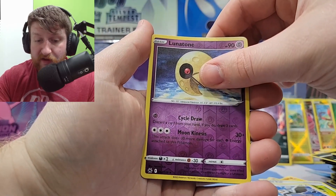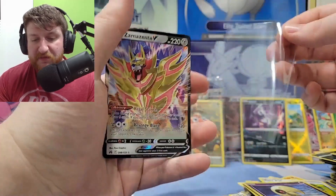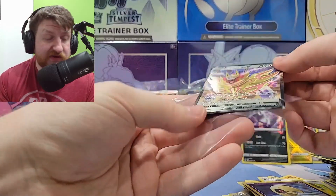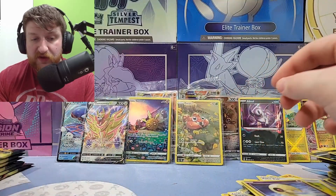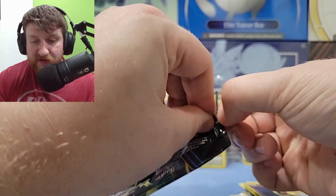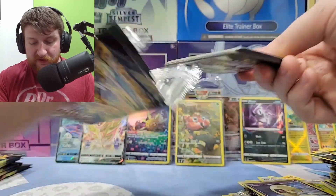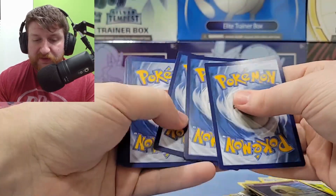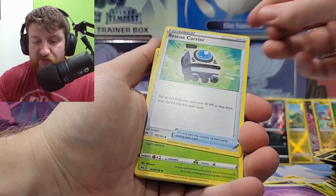Lunatone — and the last card. The first pack of this box is definitely not doing as good which is scaring me. I really liked the first ETB and this second one is not doing it for us — just kind of duds. We got the Solrock but haven't done anything good otherwise. But if we just keep on doing pack tricks we should be good, because the pack trick says good luck.